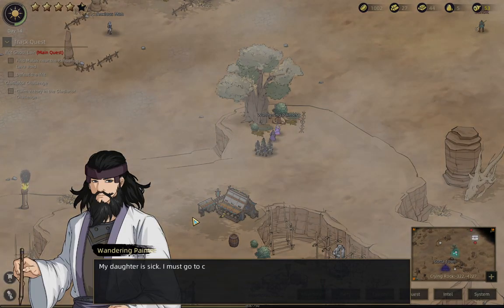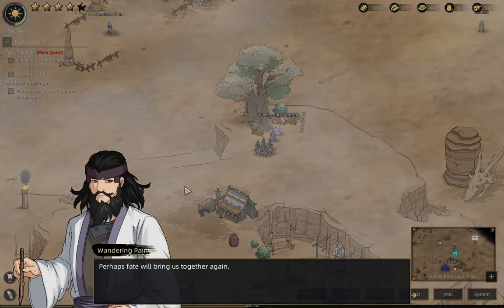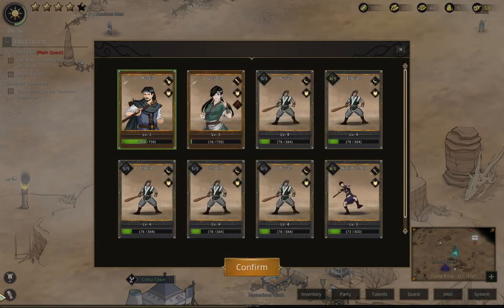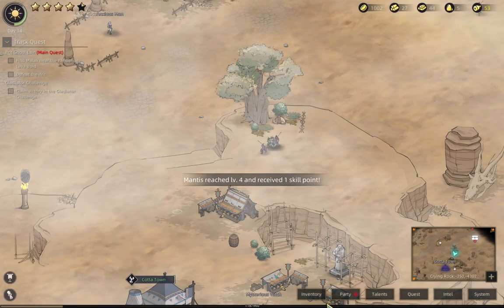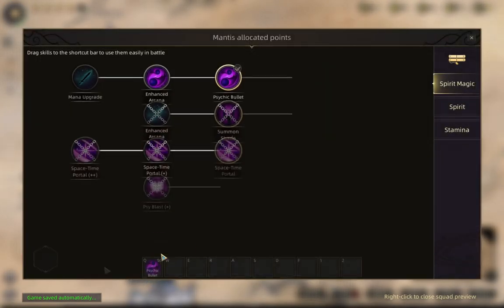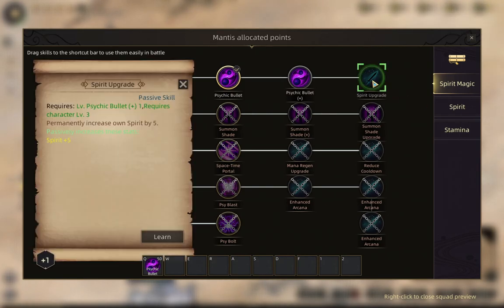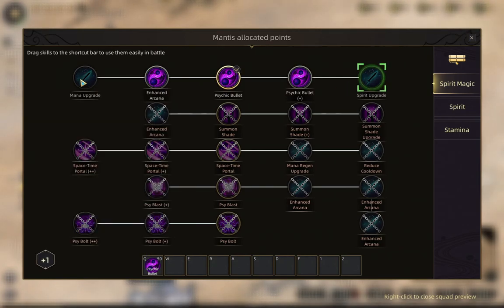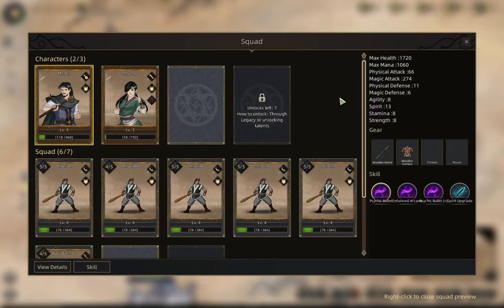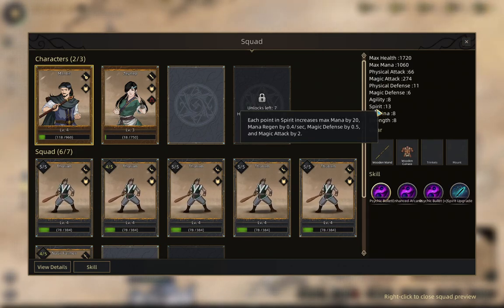Thank you for listening to my tale. My daughter is sick — I must go care for her. When she recovers, I'll take her to travel and teach her to paint. Perhaps fate will bring us together again. I feel like you've benefited from listening to this tale — we'll get ourselves more experience. We can now get either spirit upgrade or mana upgrade. We're going to go ahead and get spirit upgrade. Each spirit point helps us with attack power, increasing my magic attack by two.